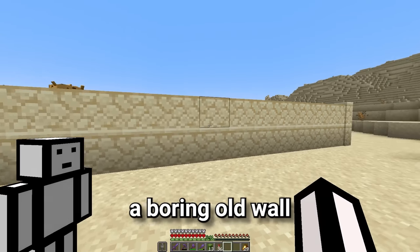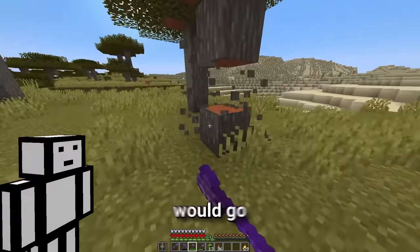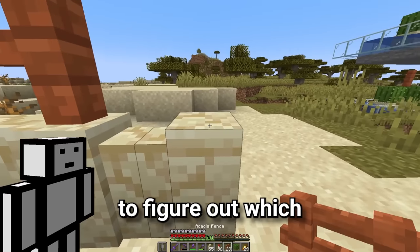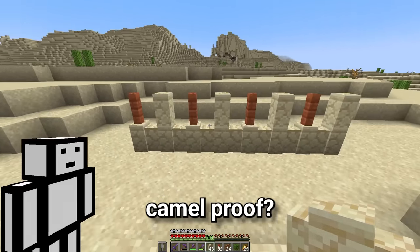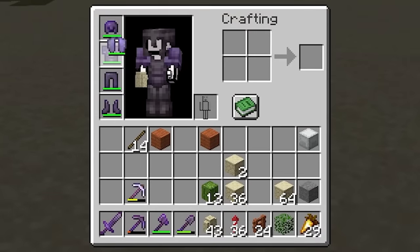Step one is building a massive wall around the area for the camels. But we don't want to make a boring old wall, so let's try and spice it up a bit. I think acacia wood would go very nicely with sandstone. Let's see what we can do with this. We'll get some walls and some fences. Now we just need to figure out which pattern we like the best. Yeah, I'm definitely thinking I like this one, but is it camel proof? And to find that out, we need a saddle, so we better get searching.